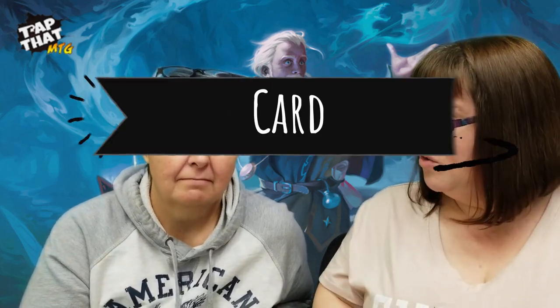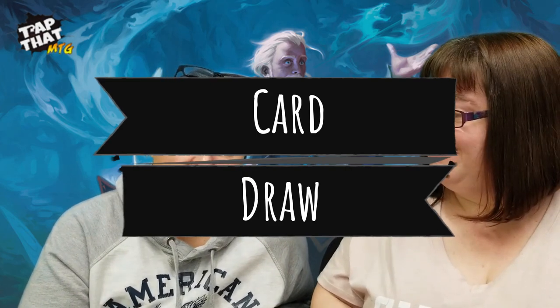Just like with commander decks, there are certain things you need in your deck to make it run. We have card draw, removal, control, green stompy cards, other cool cards, mana fixing, and lands. At the very end we'll give you tips on how to tweak this deck to make it run even better. Starting with card draw — the first one is Spectral Sailor.